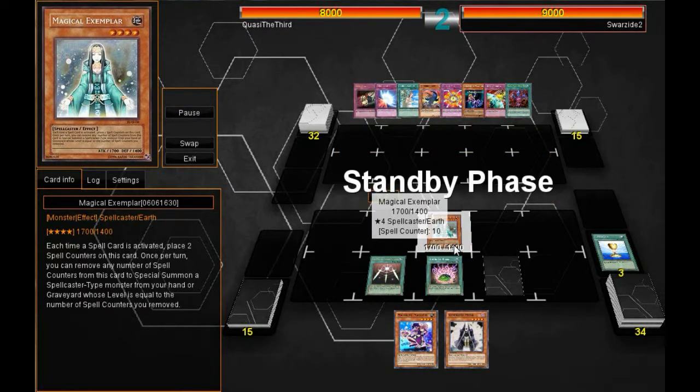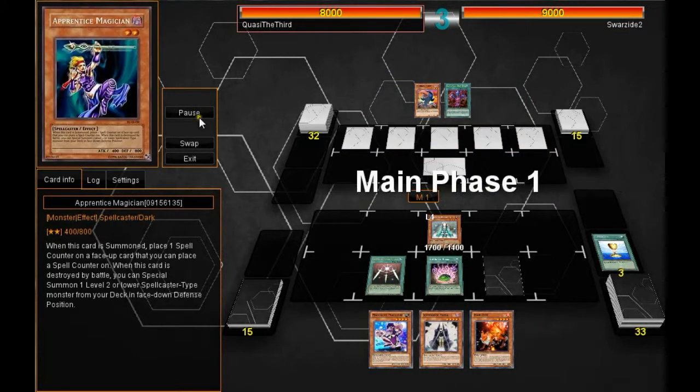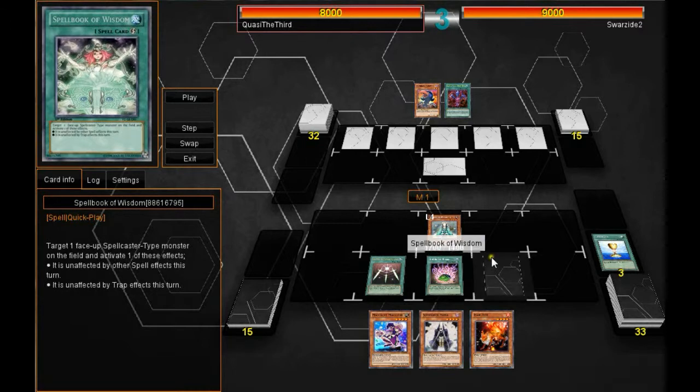I do have the ten spell counters. Brad is able to set five cards and set a monster — his Apprentice Magician. He sets Dark Bribe, Number Wall, Forbidden Lance, Draining Shield, and Mirror Force, so he's pretty well set up.